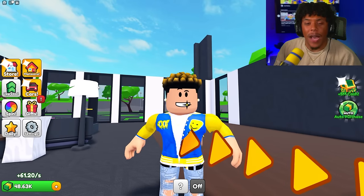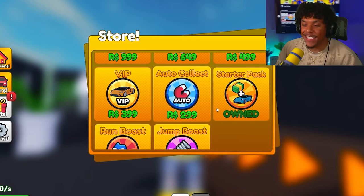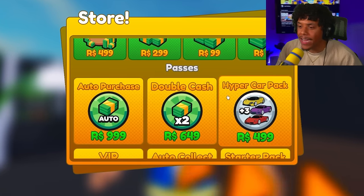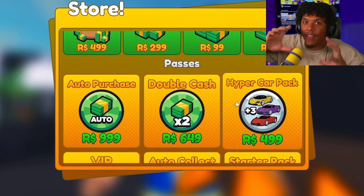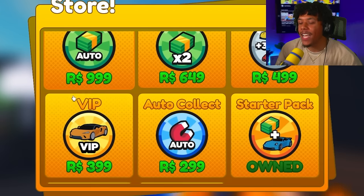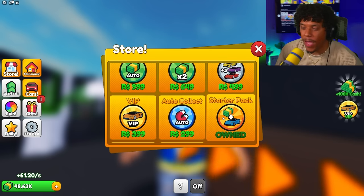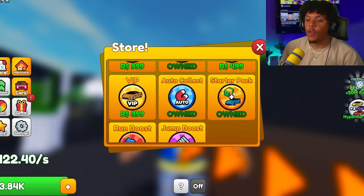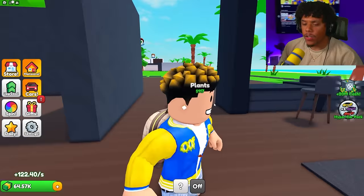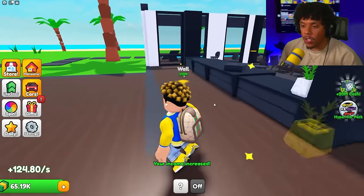Since it's gonna get expensive, let's head to the store and buy some game passes. We've got the VIP game pass, auto collect, starter pack (already got that), hyper car pack — we're getting that and driving every car at the end of the video, so stick around. We're also getting double cash. We're not getting auto purchase because I like walking around and purchasing stuff myself. Starting with auto collect and double cash.